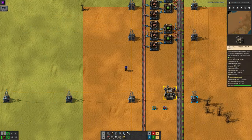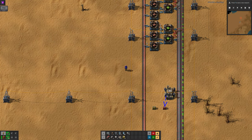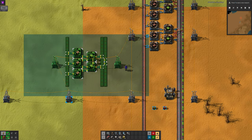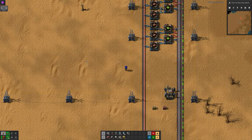There are several components to a robo system: the robots themselves, the roboports that they live in and work between, the chests that they can interact with, and finally the blueprints placed by the player. The roboport network is formed by placing down multiple roboports within range of each other, allowing you to cover as much of your factory as you want.